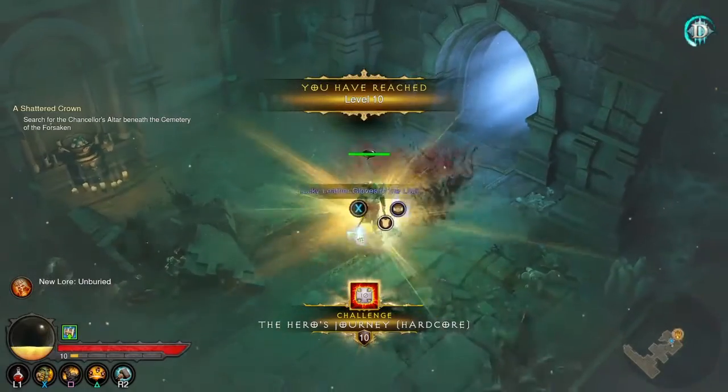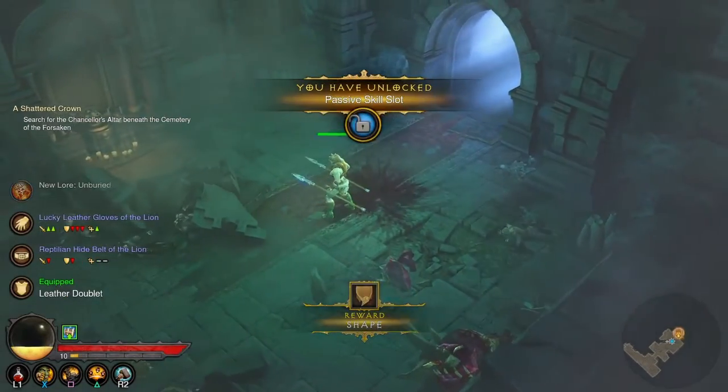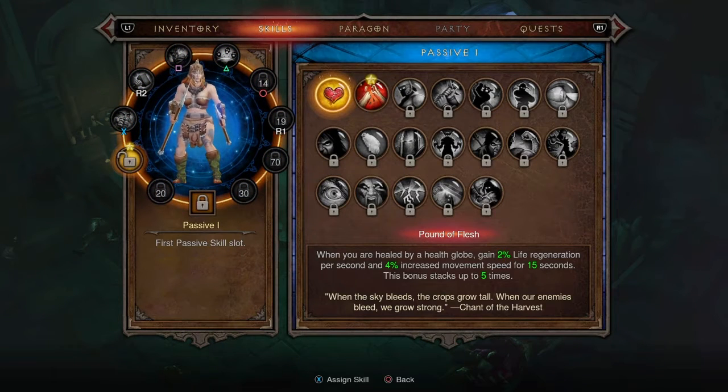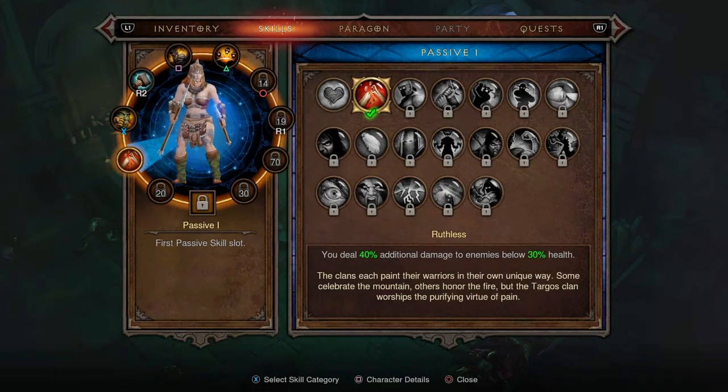Die, Mangle Mom! I think I hit level 10 — oh my goodness, this is great. I got a new skill set. Can I get healed by a health globe and get regeneration? I deal 40% additional damage to enemies below 30% health — I think that's a lot more beneficial for me.